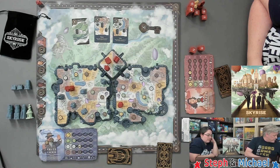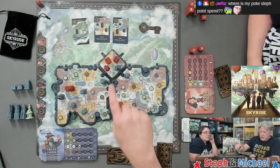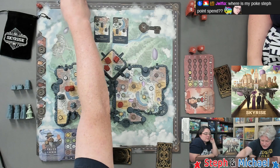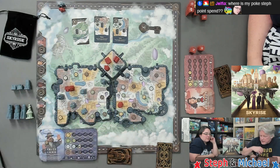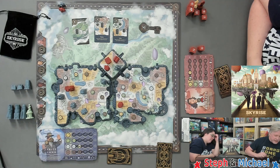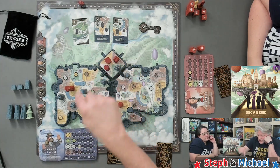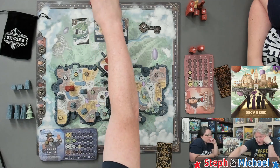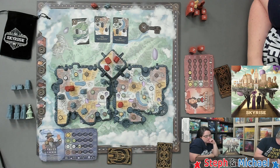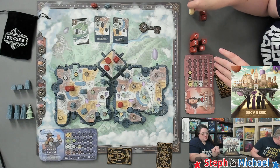We're going to do our era one scoring. We are going to score island control. I have control of this for five points. Steph has control of the left island for five points. We both have control of this island, so we both get it. We are both at ten. You have a chain, I have a chain — three points. I have some lakes. We are going to choose wonder cards and reveal simultaneously.